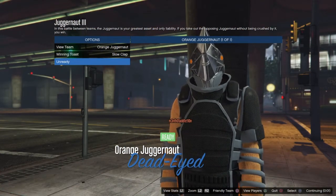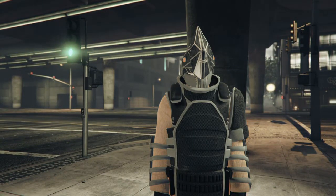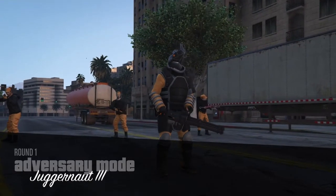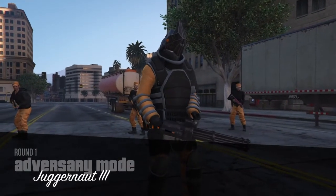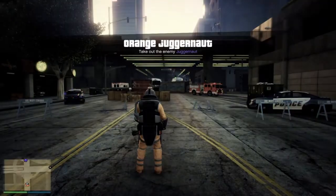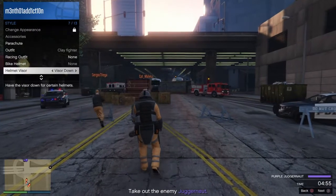I haven't run a heist with the juggernaut suit on, so I don't know if it acts the same way as in adversary mode, but I'm pretty doubtful. Let's get into this glitch. You're going to want to start an adversary mode juggernaut mission with your friends — I recommend doing it with friends so it's easier to become the juggernaut and you don't have to worry about quitting sessions and jumping back and forth. Once you're in the juggernaut suit, go ahead and start the adversary mode.